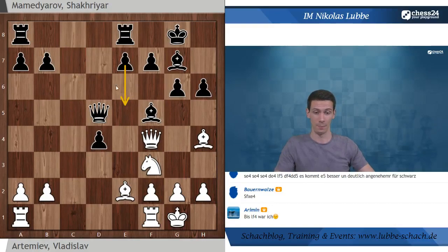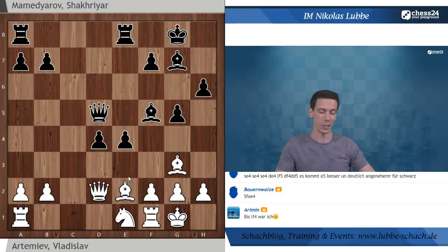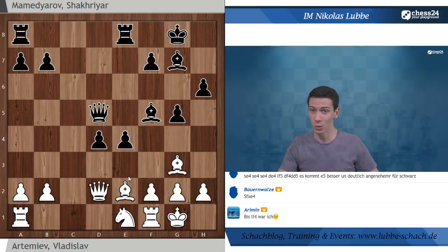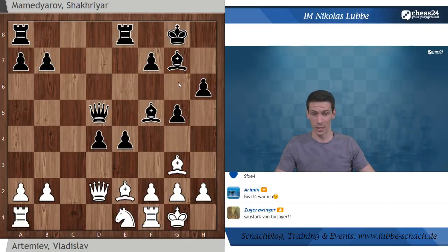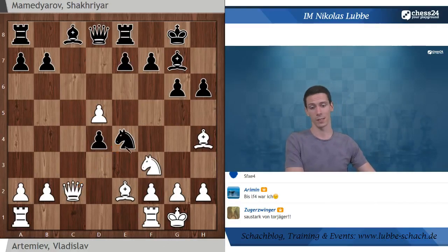Denn nach E5, E4 - was sehen wir vor allem? Die weißen Figuren sind sehr schlecht koordiniert. Da mit D2, E5 - im Prinzip gibt es für Weiß nur den Rückwärtsgang. Er wird den Springer E ziehen müssen. Springer E1, G5 vielleicht noch einschieben, E4 - das Ganze sieht stark aus für Schwarz. Nicht zu sehr in Euphorie verfallen - das ist eine unklare Stellung, laut Computer ungefähr ausgeglichen. Aber es ist deutlich angenehmer für Schwarz zu spielen, gerade nach G5 kann man den Turm noch reinkriegen.